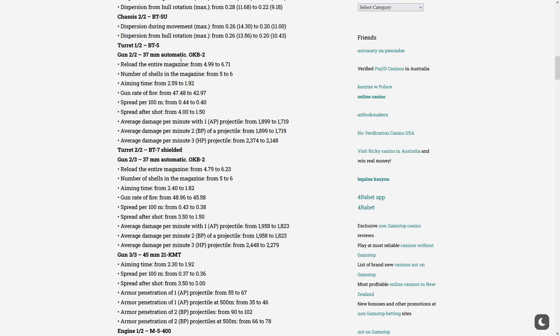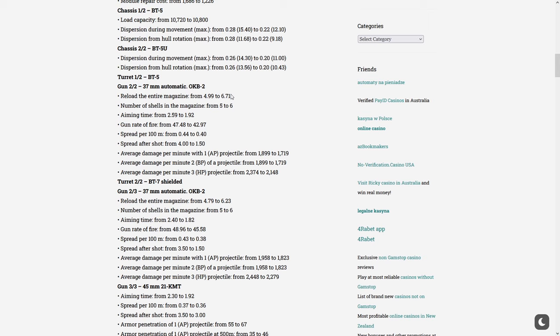The 37mm autocannon — possibly the same type the MT-25 had back in the day, though probably not since it should be 47mm. The reload time got nerfed from 5 seconds all the way to 6.7 seconds, which is a big nerf to DPM.